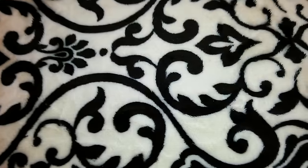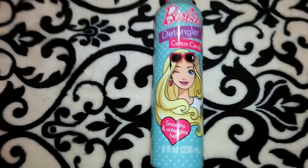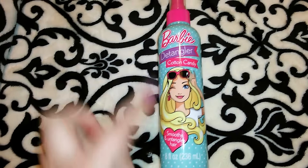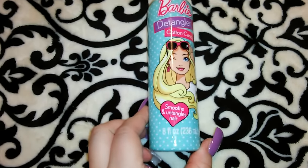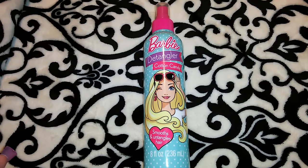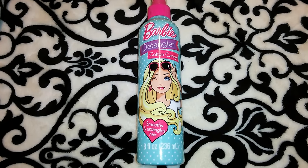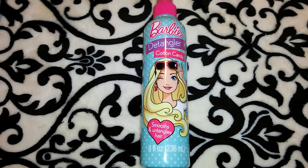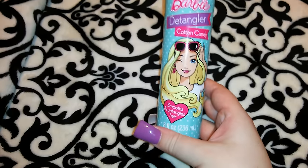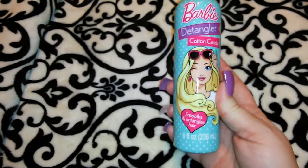I picked up another Barbie Detangler in Cotton Candy — it's in newer packaging compared to the all-pink one I have. This works really well for getting tangles out of your hair. Normally my hair is silky smooth but because I've been using a lot of dry shampoo lately, when I get out of the shower my hair is knotted. This helps so I'm not tearing through it, and it smells really good — eight fluid ounces.